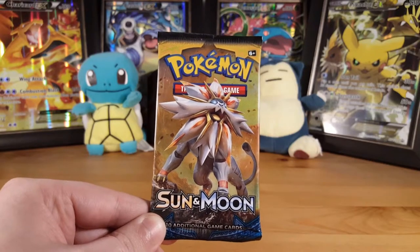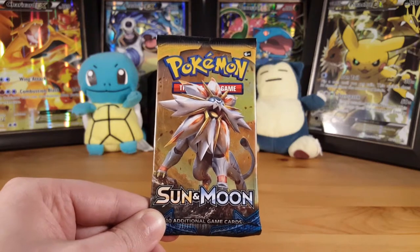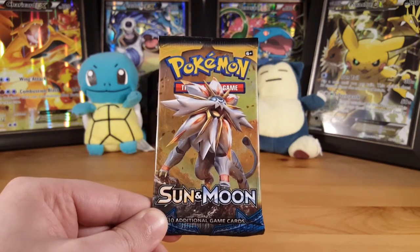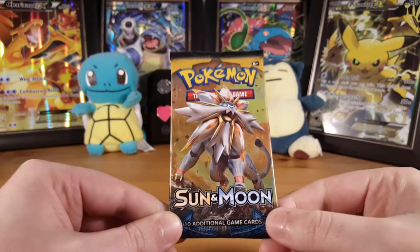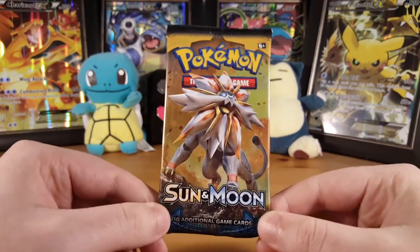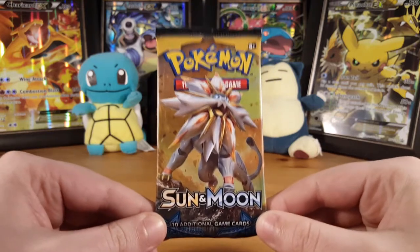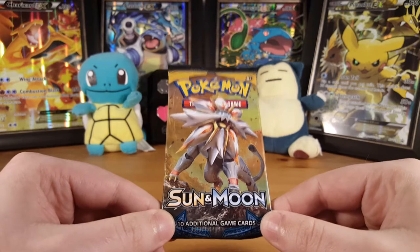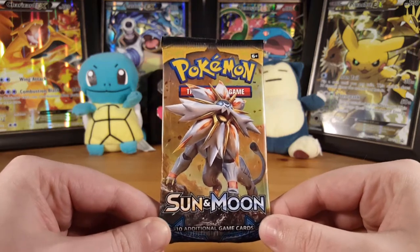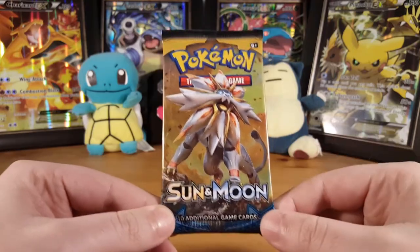What's up Pokémon fans, welcome back to another episode of One Pack Wednesday. In this episode we are chasing gold — we want to pull that secret rare ultra ball. So I've gone back to Sun and Moon, and hopefully in this one single booster we can pull something amazing. We're currently at five wins and eleven losses, so we want to bring it up to six wins.